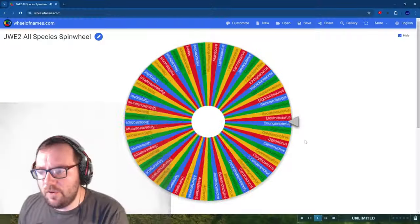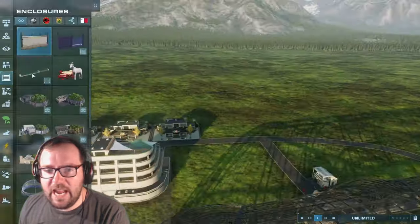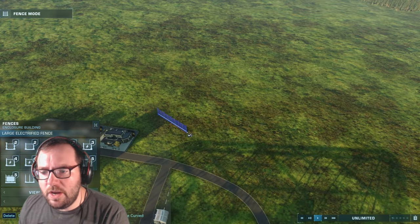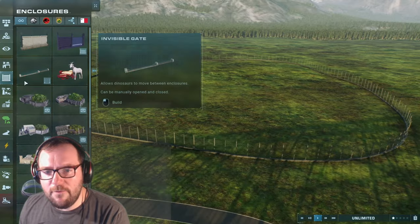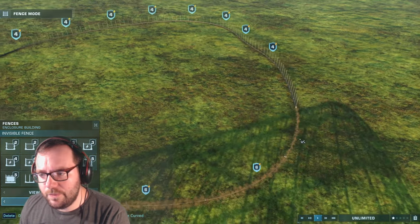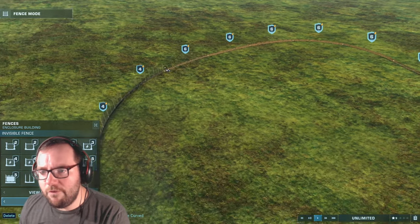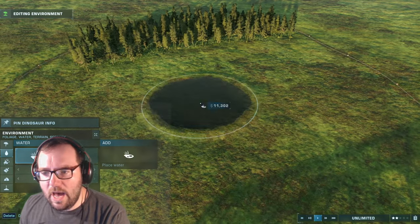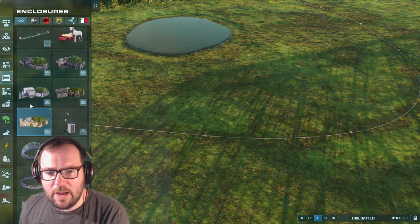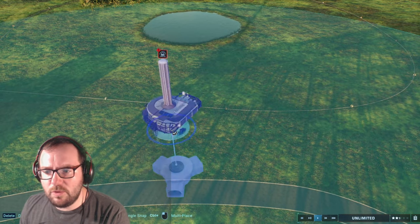Creature number two is Gigantoraptor. For Gigantoraptor we're going to make a relatively big enclosure. We should use invisible fence to keep with the Biosyn tradition of invisible fencing. We'll add water, and then look at getting one of the Biosyn research towers.